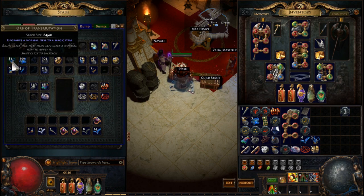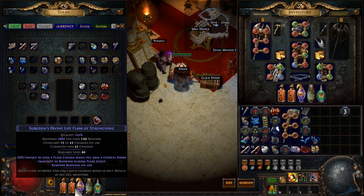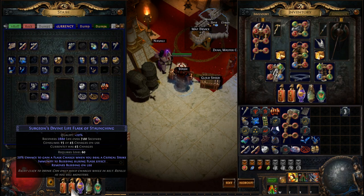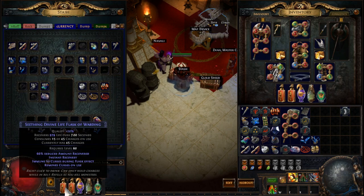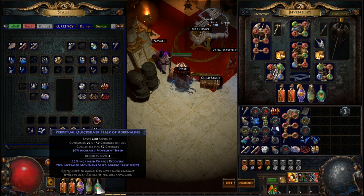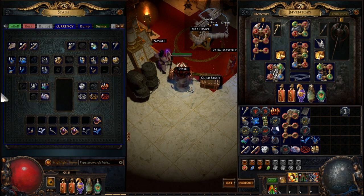You can use transmutation orbs on flasks to roll useful mods — for instance, I rolled one for instant recovery and one for staunching, which removes bleed. While we're on flasks: get yourself a Quicksilver Flask of Adrenaline. You get 40% increased movement speed from the quicksilver flask alone, and the Adrenaline mod adds even more on top of that.